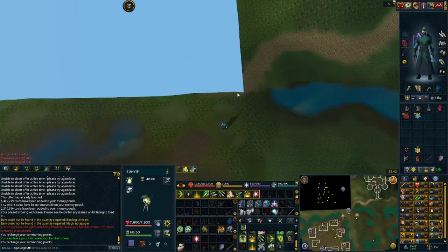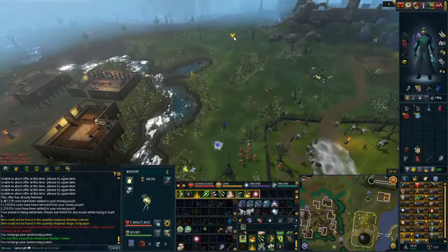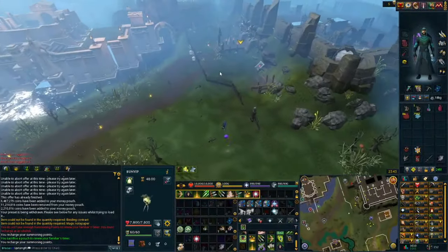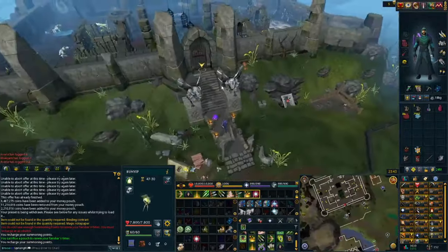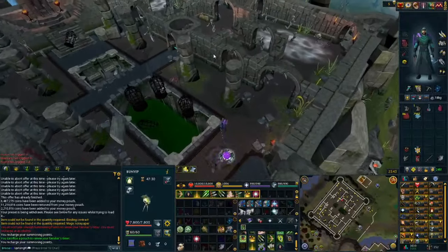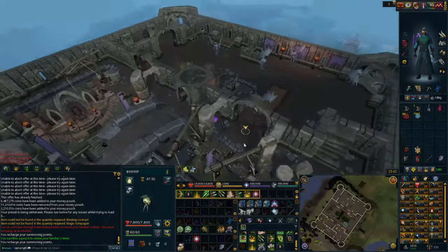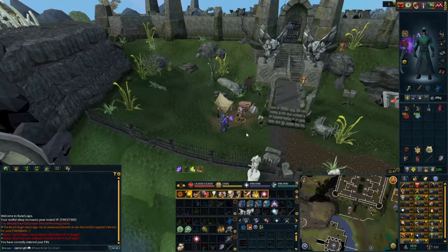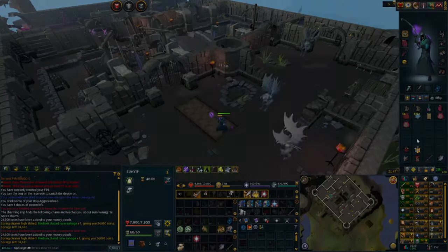The best place to fight gargoyles is the top floor of the Slayer Tower. Teleport to the Canifis lodestone and run west — you'll see it on the north side. Once at the Slayer Tower, run through the front gate, go to the middle staircase, and climb to the top floor so you're on the outside of the gargoyle area. Before going into the tower, make sure to talk to Marcus for a slayer contract to gain additional slayer XP or GP depending on what you choose, and return it to Marcus after completing it.